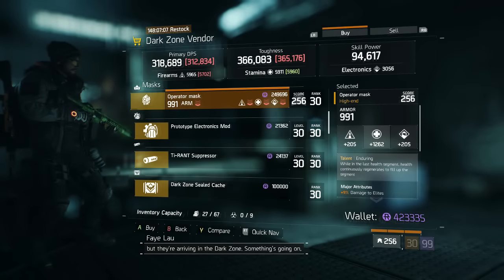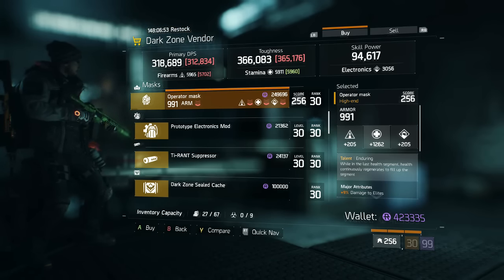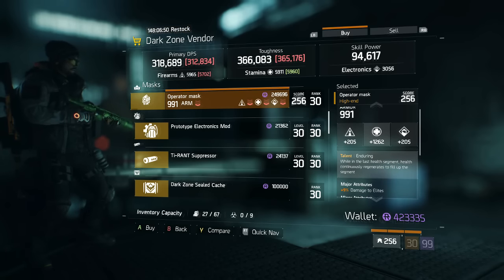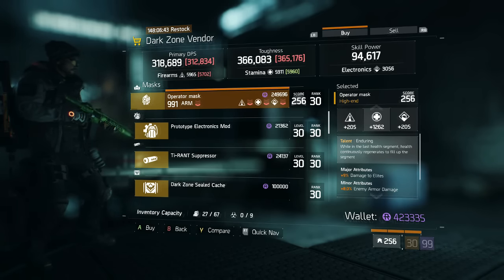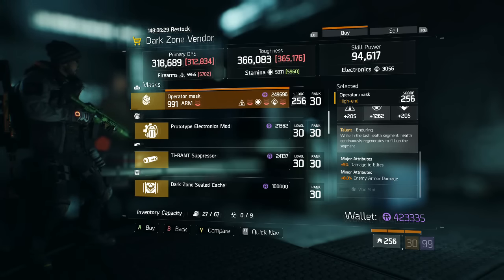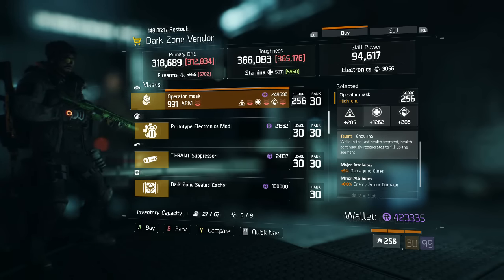In DZ03 at the East 42nd Street checkpoint is an Enduring Mask with a 1,262 base stat. The enduring talent means while in your last health segment, health continuously regenerates to fill up that segment — not a bad talent on a mask. There are a few other good options when rolling high-end masks, but this one's very nice with the base stat. It comes with damage to elites and enemy armor damage, and is especially useful in a high-end build.